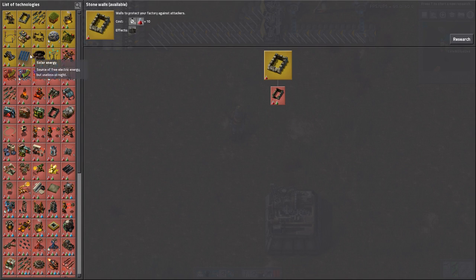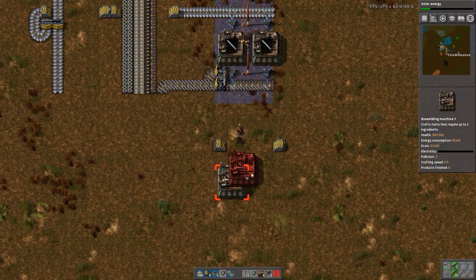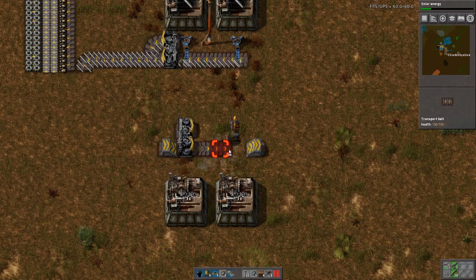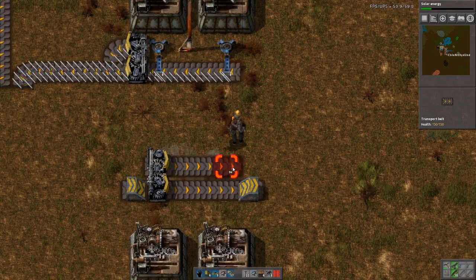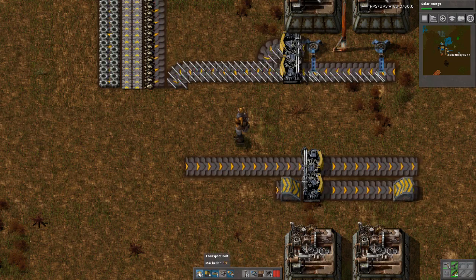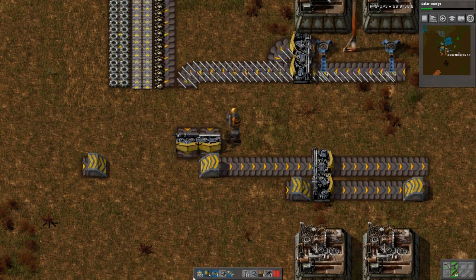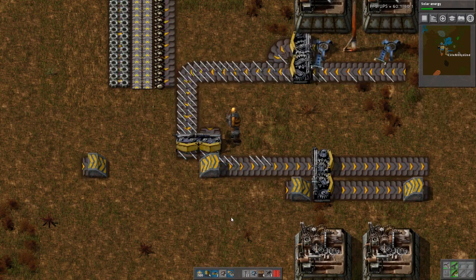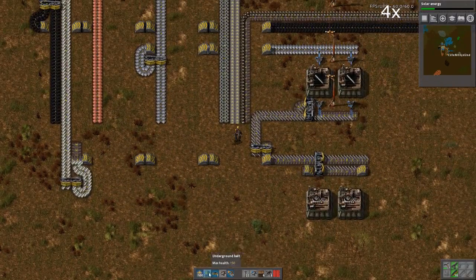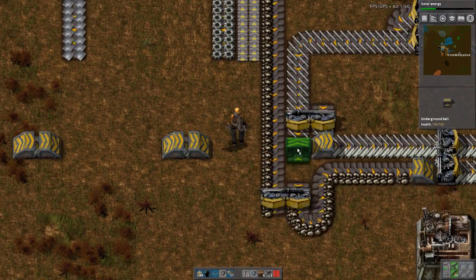I was doing solar. I need to use the picker more often. I've got mail. If I put this here on the bottom of this, it will be on top. I need to use the picker more often — I guess I already said that.